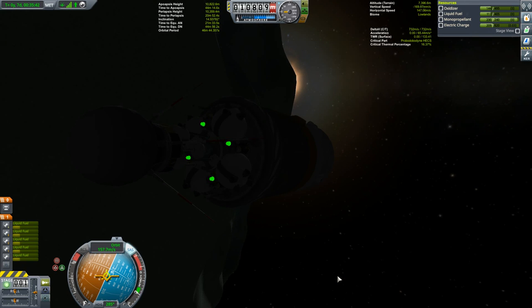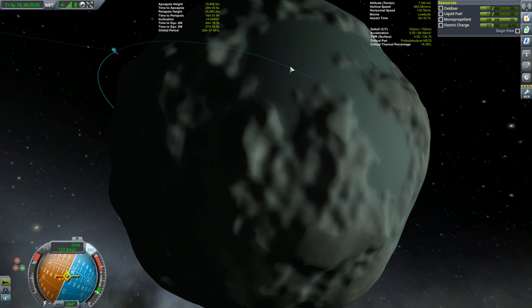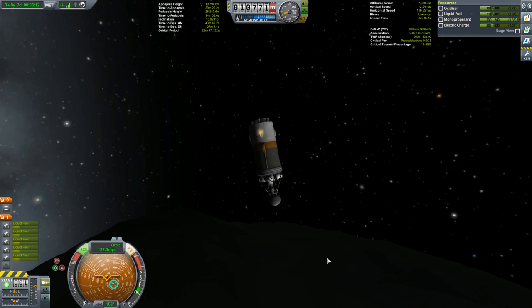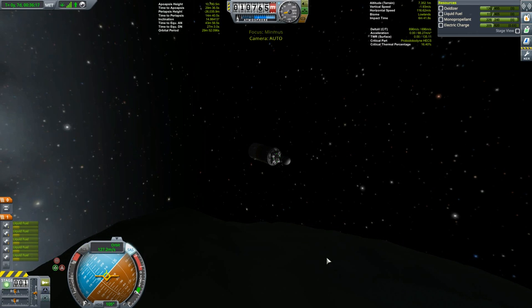Now we are ready to crash into Minmus. I'm going to keep it on retrograde. I want to be on the light side and come down fairly steeply. If you come in really shallow, it is incredibly easy to hit Minmus and bounce — and I think it's probably the probe body that needs to be destroyed. If the Stayputnik doesn't get destroyed and it bounces, your mission might end up being a failure, which is quite the pain.